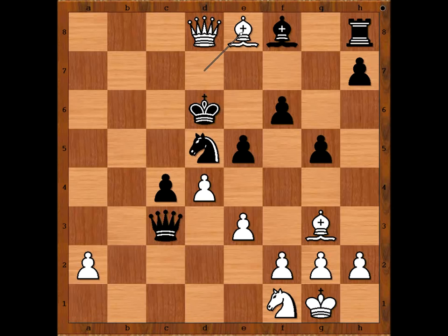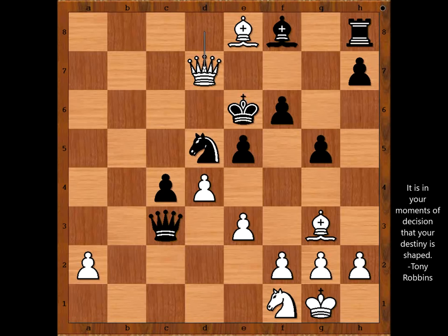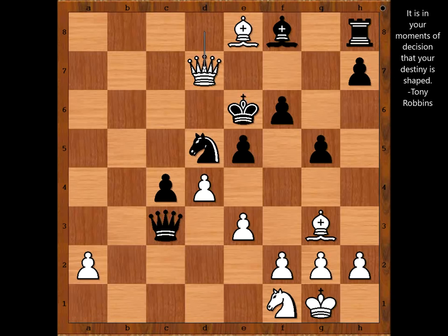In view of this continuation: king to e6, queen to d7 check, checkmate. What a game! At the start it looked like black was doing well — black won the rook. Then the black queen was in danger of being trapped. The queen was saved in the end, but it all cost time. Black never had time to develop the king side, which resulted in an exposed black king and checkmate.